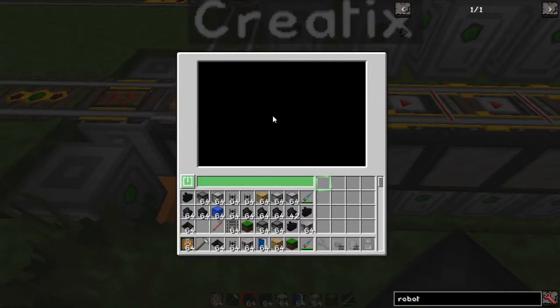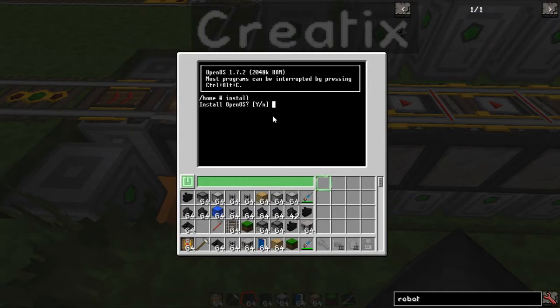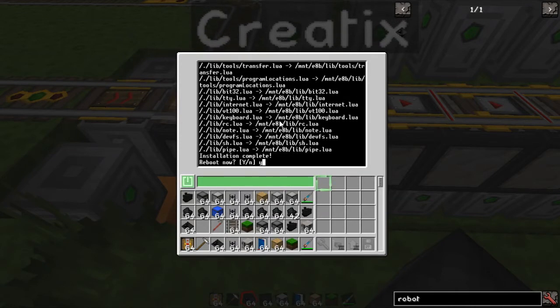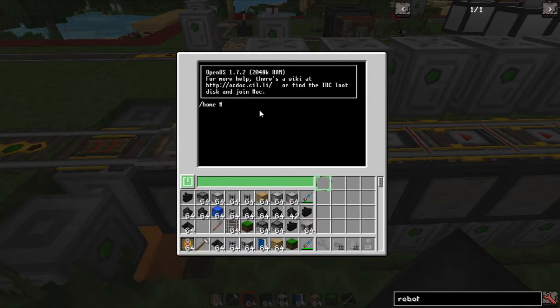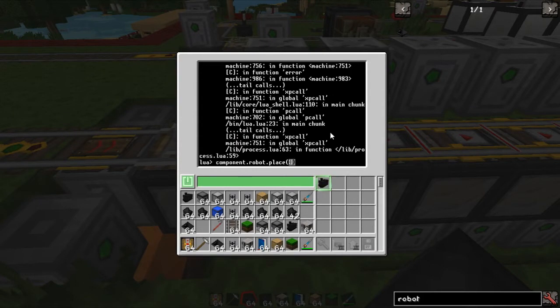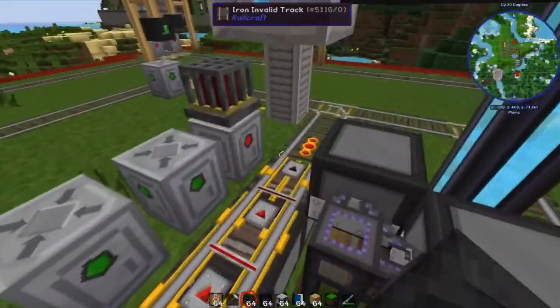We boot it up and install the OS — it doesn't come with the OS pre-installed. Let's go into the console and do a few tests. The first thing I want to do is see if I can place down a train without having to have anything else do it. Let's go: component.robot.place — one, false, two, three. Oh yes, very cool! That makes things a little easier.